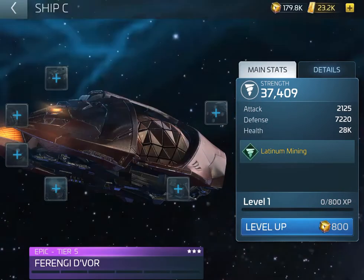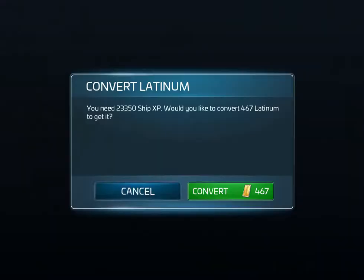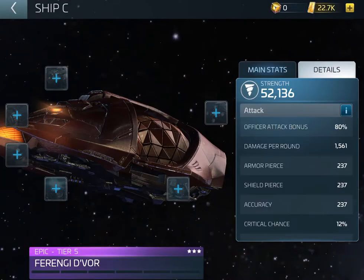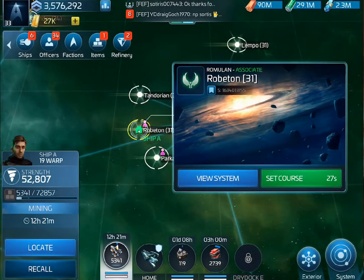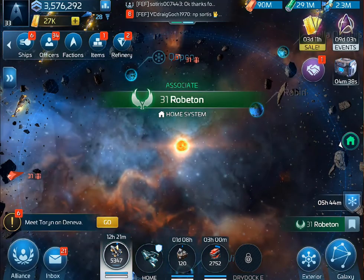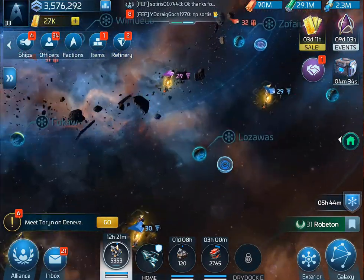Don't get caught out if you don't want to tier it up — I wouldn't recommend tiering it up. For my benefit, I can just go on to a system like Ropeton, which is full of latinum nodes. And also you can move your base here so it nullifies needing a warp range.